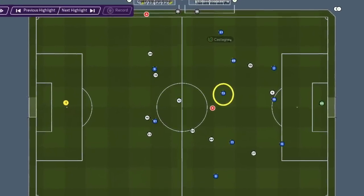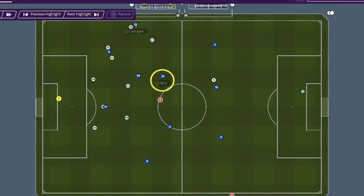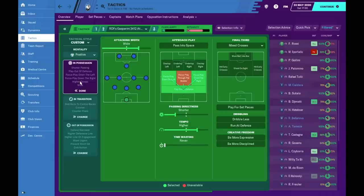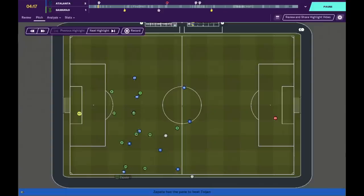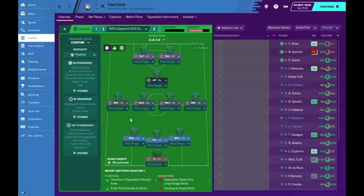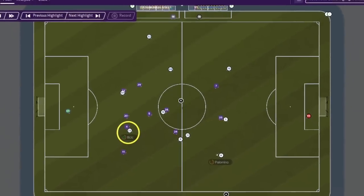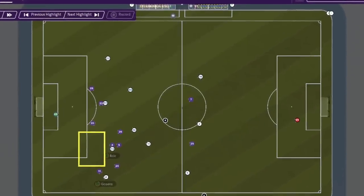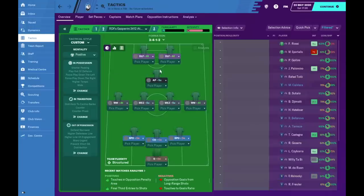Gasperini also loves his team to be roaming and rotating — players interchange positions mainly out wide. From my team instructions, you can see that for both flanks I'm focusing play down the sides, because the main goal is to get the ball wide to form diamonds and create overloads on the flanks. We also want their defenders dragged out of position — for example, if the defender follows the deep-lying forward wide, it leaves a gap for the attacking midfielder to run into.